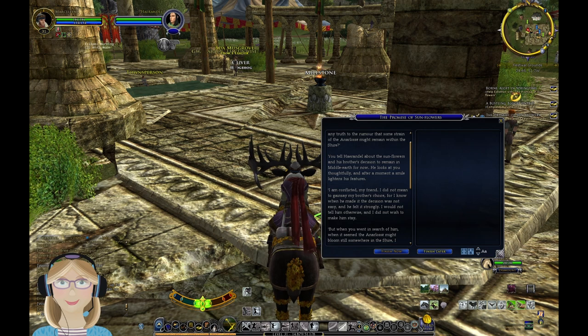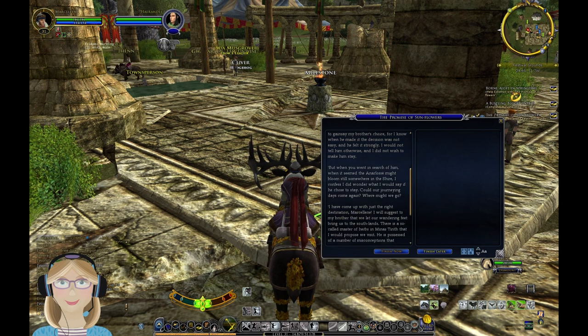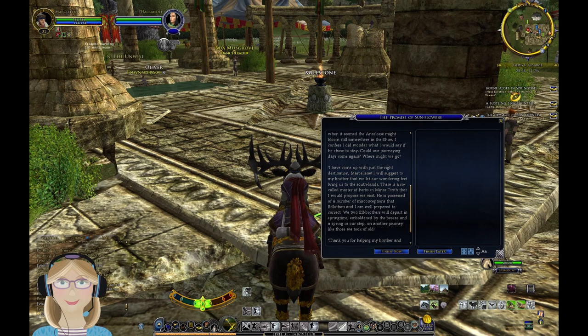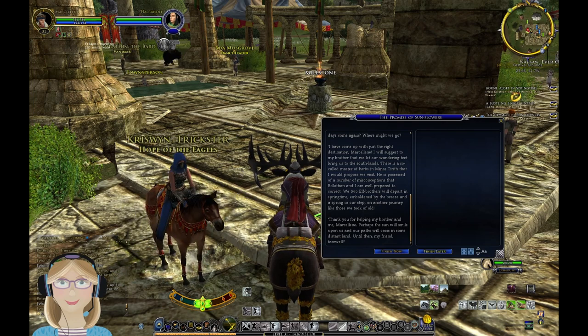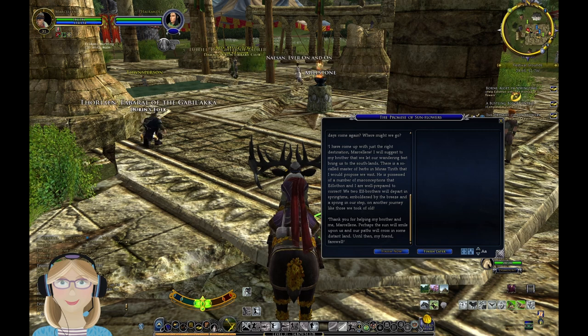He looks at you thoughtfully and after a moment a smile lightens his features. He is conflicted but did not wish to make his brother stay. But when it seemed the Anirlos might bloom still in the Shire, he wondered what he would say if Edlithon chose to stay. Could their journeying days come again? He suggests they visit the so-called Master of Herbs in Minas Tirith together - two elf brothers will depart in springtime, emboldened on another journey like those they took of old. Perhaps the sun will smile upon us and our paths will cross in some distant land.